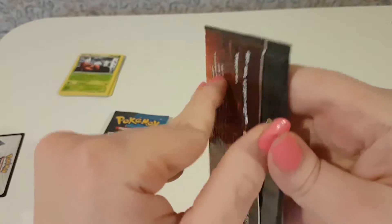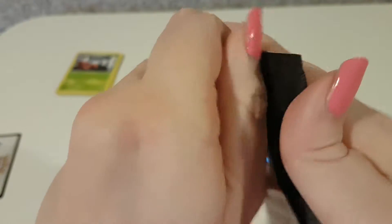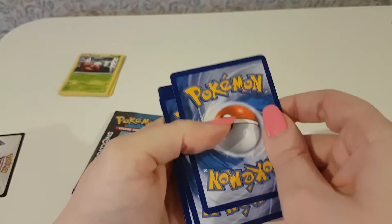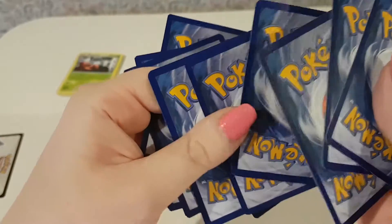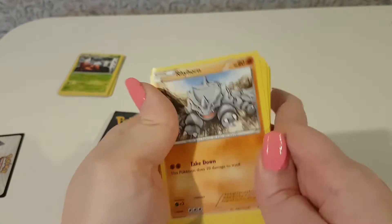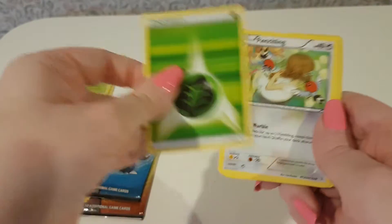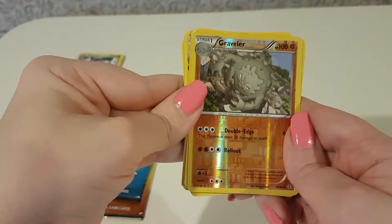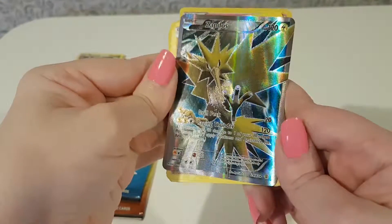Okay, now in the Charizard pack, let's see what we've got. We've got a Rhyhorn, Ponyta, Magikarp, a Leaf Energy, a Fletchling, Max Revive, Haunter, a Reverse Holo Graveler, a Swirlix from Radiant Collection...